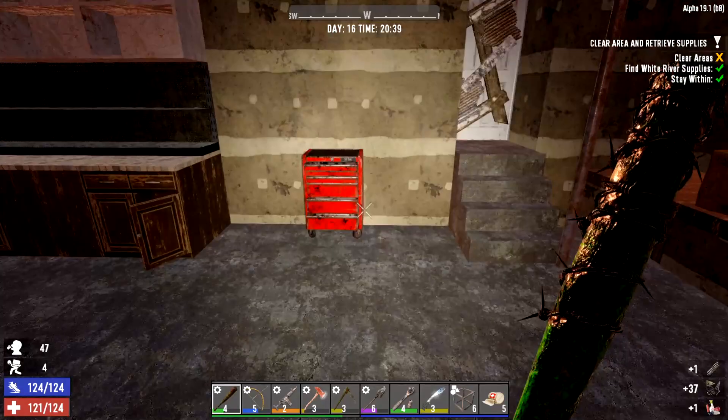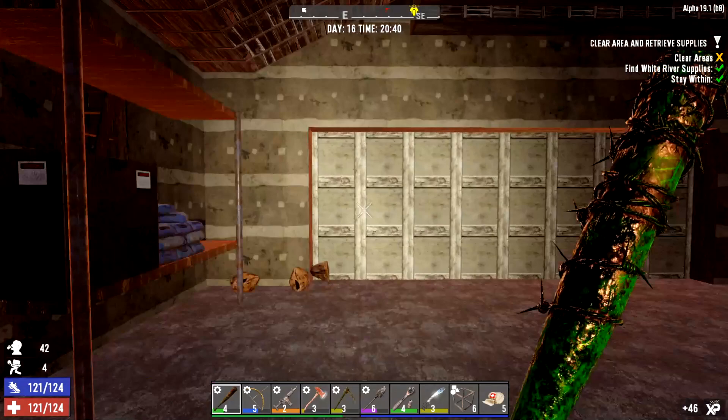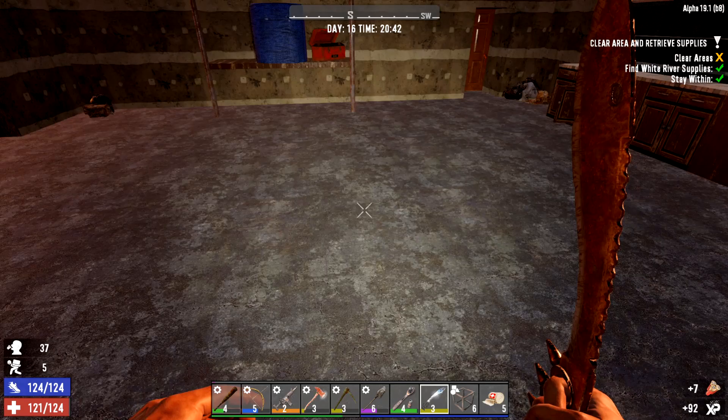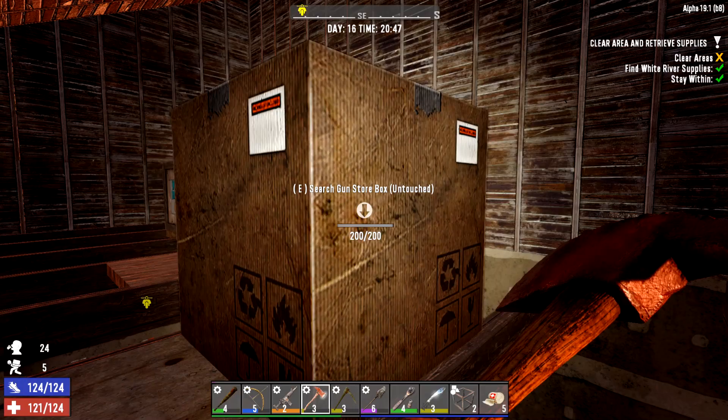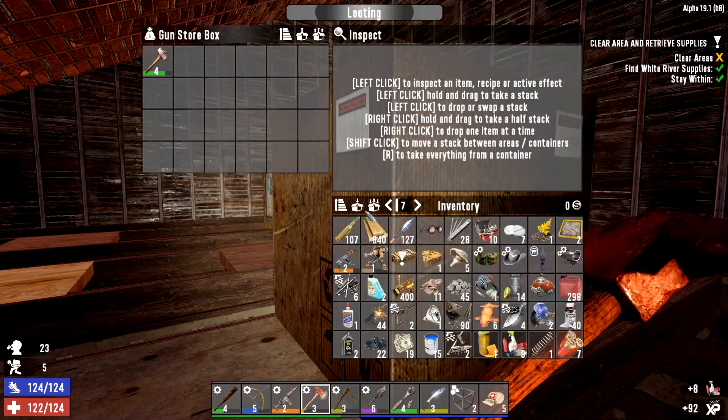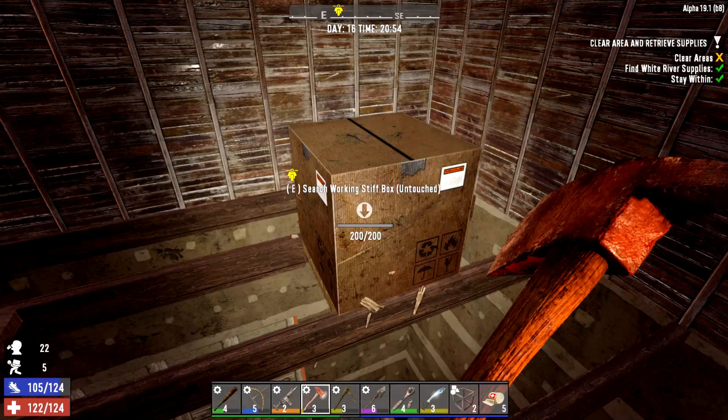Check the cardboard boxes — empty. Shotgun shells — right, let's get back up into the ceiling. This episode's going long! Oh, I actually made it straight up through the middle this time. Let me put my goggles on. We need to go down here. Come out, come out wherever you are — we need to kill you.